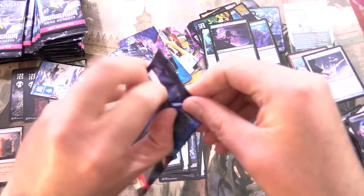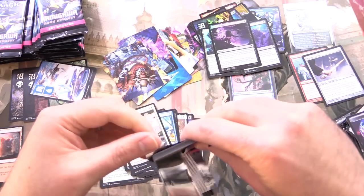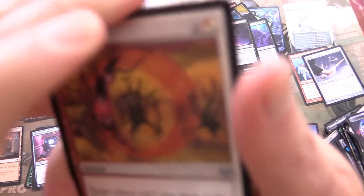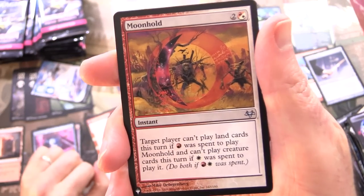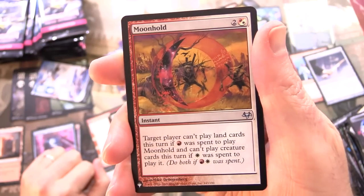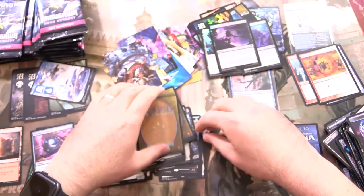So I'm going to say we're about halfway through the box. This better be a list pull — this really better be. Yes! It is a list pull. We have Moonhold, which I don't think I have ever seen that card before. That looks awesome.